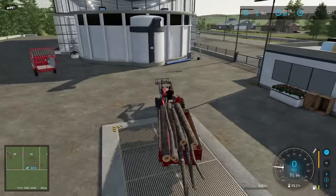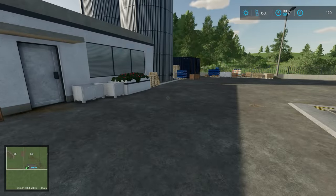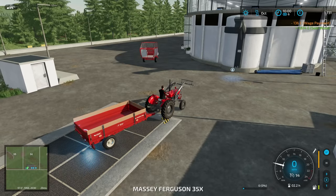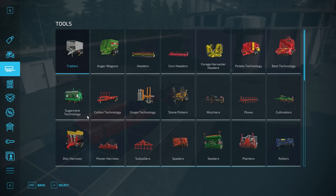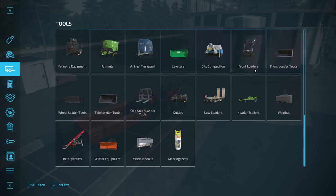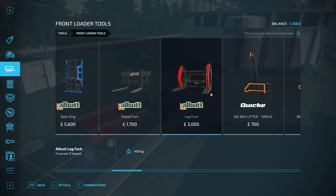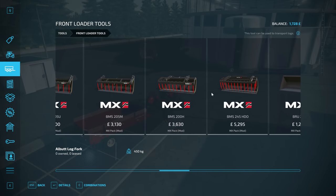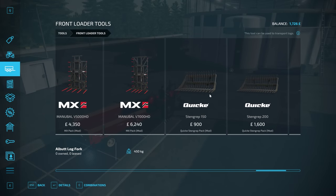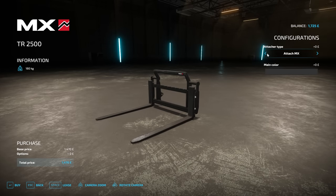I thought this was actually the sell point for wood. We just have to press that button — and we did. We got enough money, brilliant! We can get our pallet fork back — that's so nice to see. Although, maybe we don't want a pallet fork; maybe we want a log fork. That's three thousand pounds, but what about the MX? They are still more expensive, but these are all things we can work towards. We can just use the pallet fork to begin with.